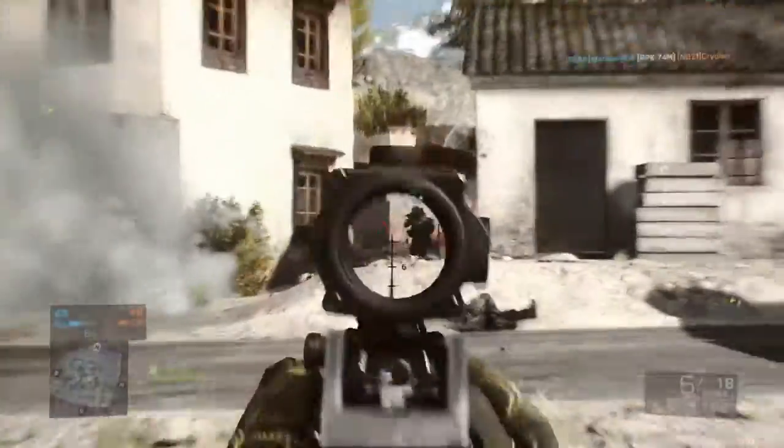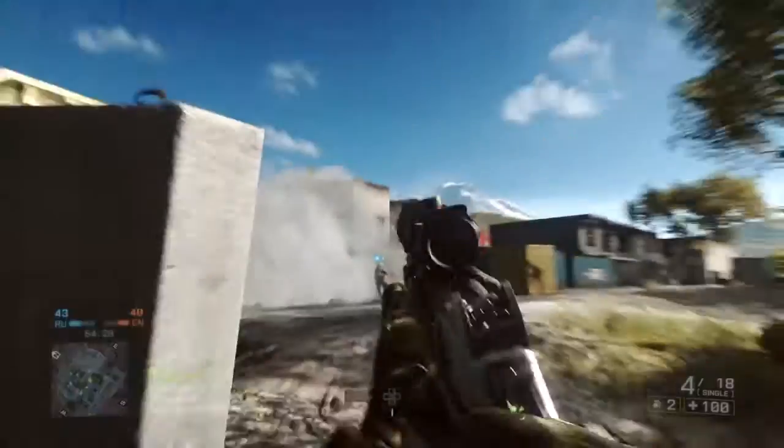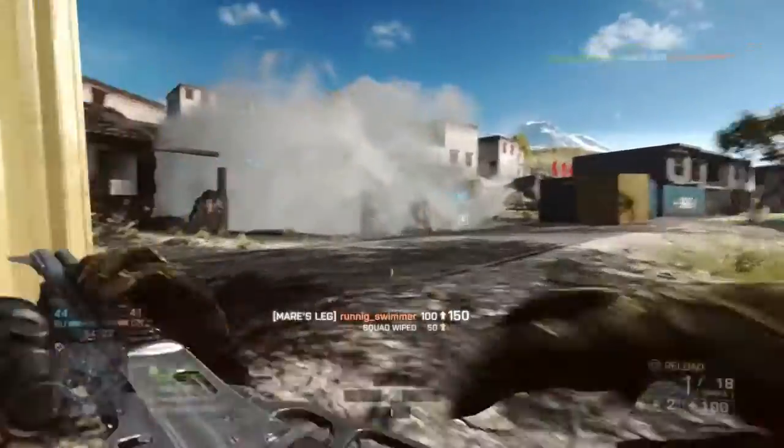I'm getting a lot of kills with this weapon. There's a sniper — none of those are hits? I'm pretty sure that's close enough for me to hit him. Okay, there we go. I'm guessing I was aiming too high.